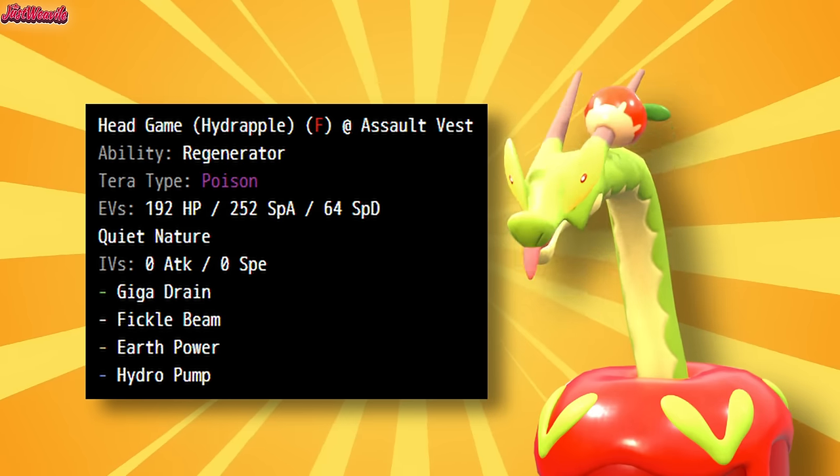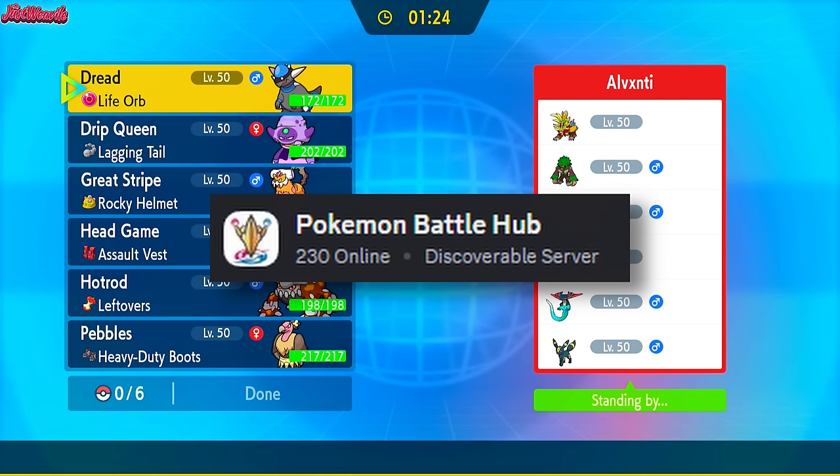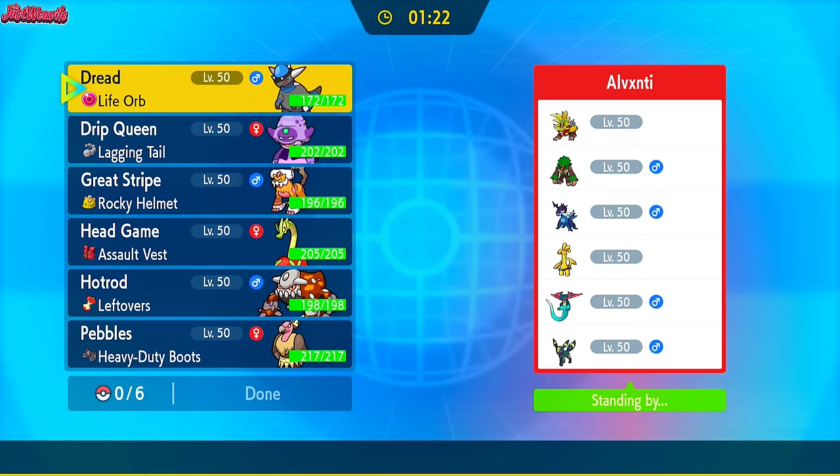Slap an Assault Vest on it and you're taking special hits for days. The first battle with Hydrapple is against Avanti from the Pokemon Battle Hub Discord. Hydrapple pops off, but can it win us the game? So without further ado, I present to you the Hydrapple video.